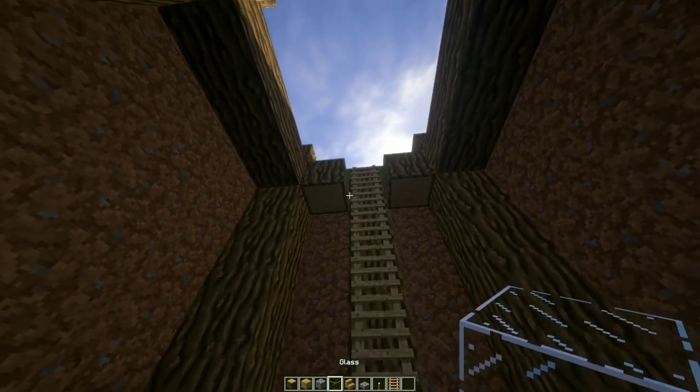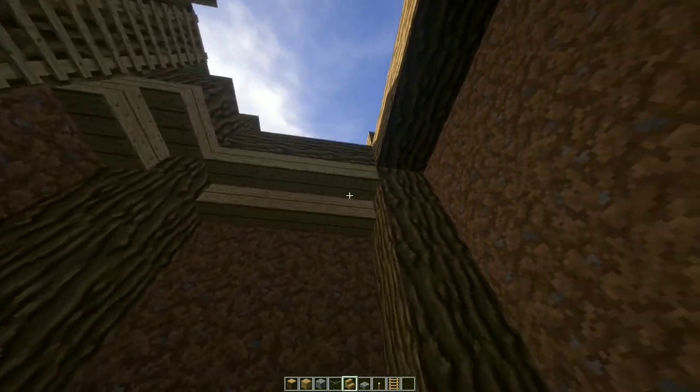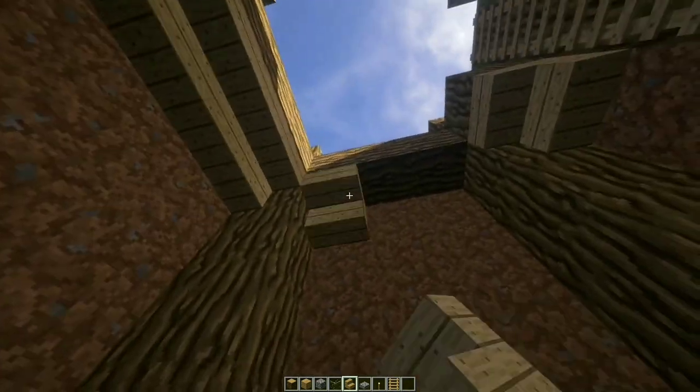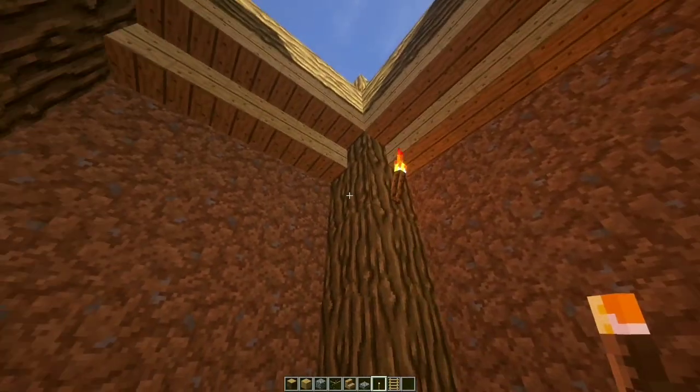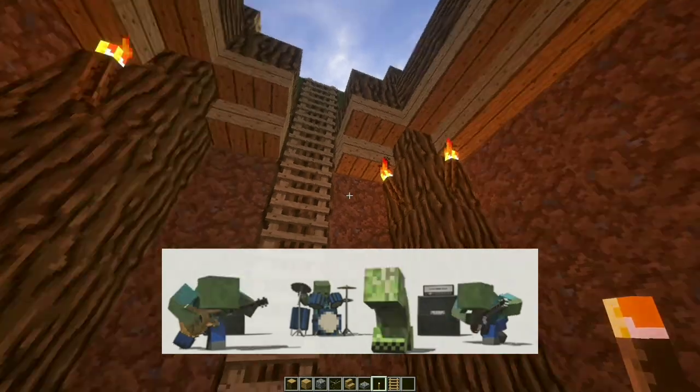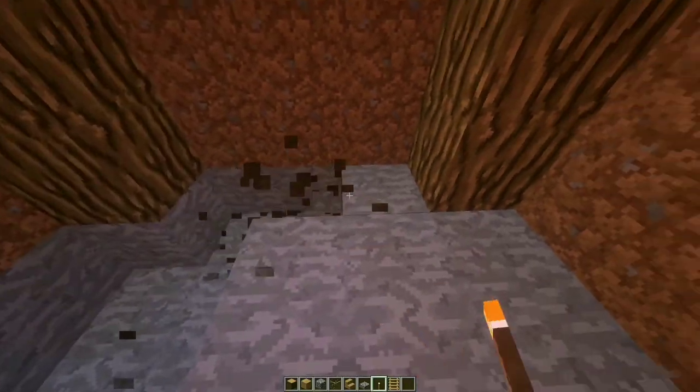Let's add upside down stairs all around the base. Some torches on the top of each log to keep out the nasty mobs. After that let's refill this floor with some cobblestone.